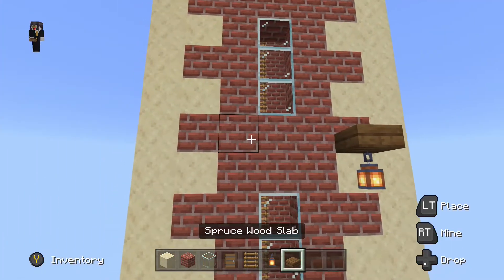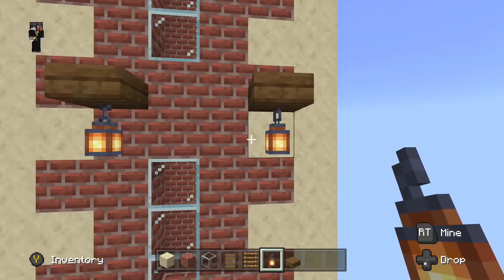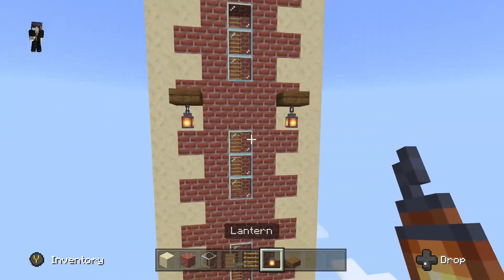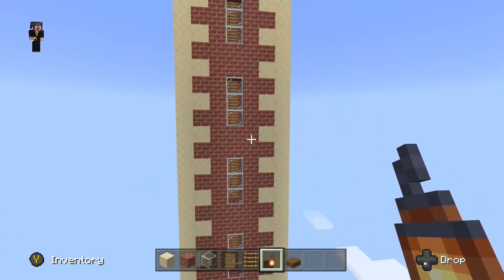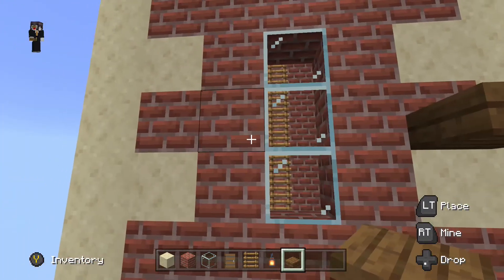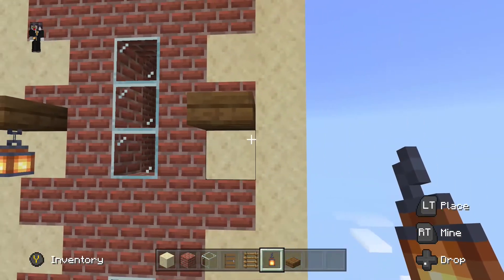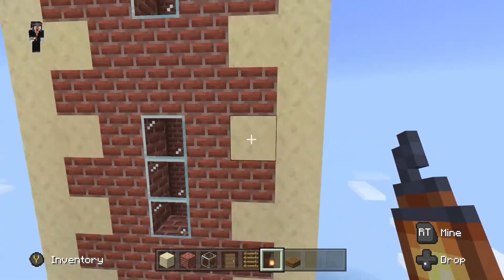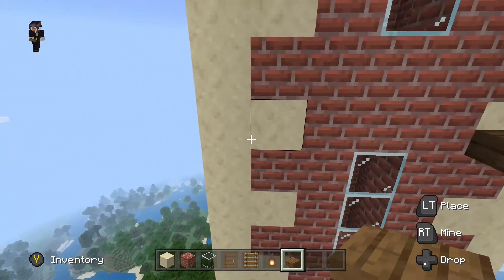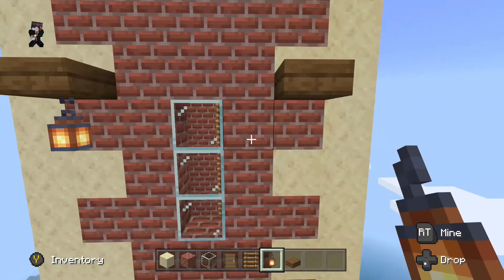I'm doing one on each side of the build — just a spruce slab and a lantern. I love the new lanterns in Minecraft as you can use them really well for your build. I think they make it possible to create more old-day looking builds without having to use glowstone, because lanterns look nicer. I'm spacing about four or five along the whole build to just light it up and give it a bit more style.